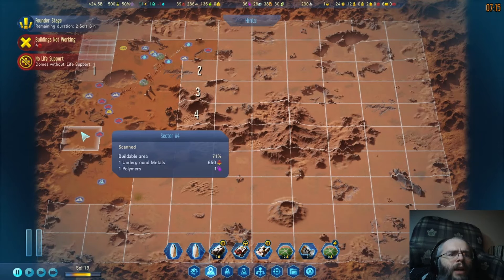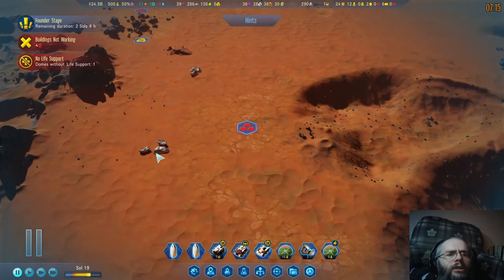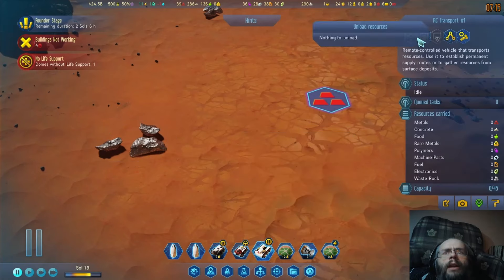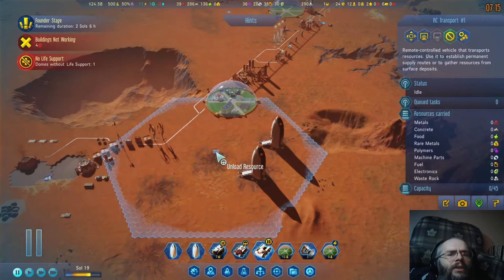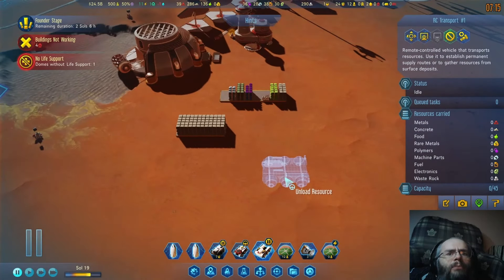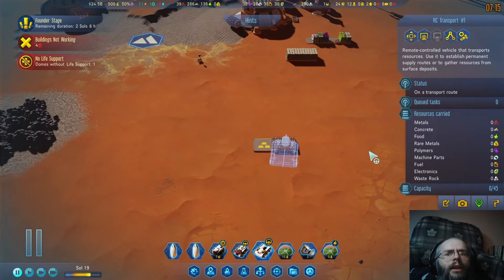There's lots of underground... do we have any surface metals? There's apparently some here, somewhere. Right there, it looks like. Excellent. Mr. Transport Man, if you would be so kind, please, as to pick up... I'll just say all, but let's face it, it's just metals. I guess we'll just plunk it there — that'll do.